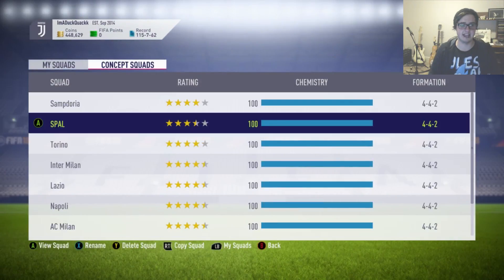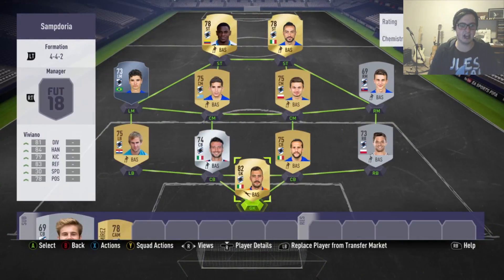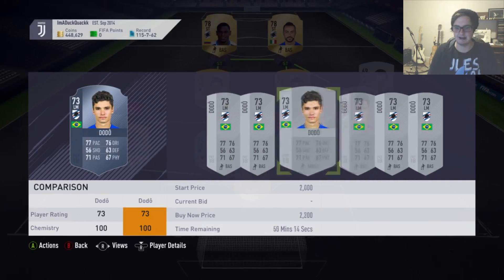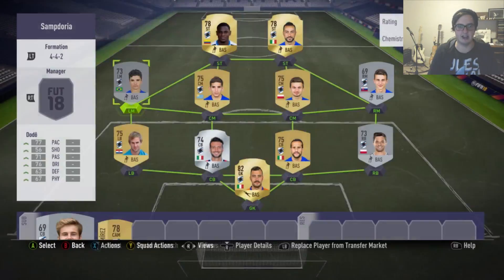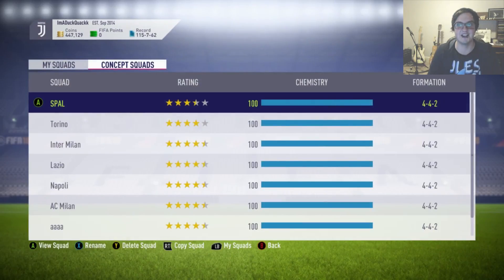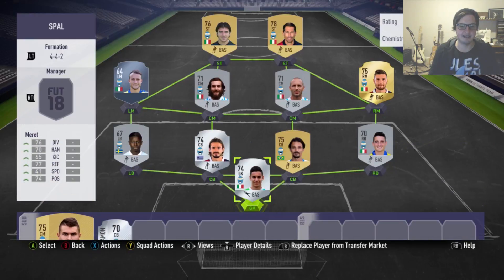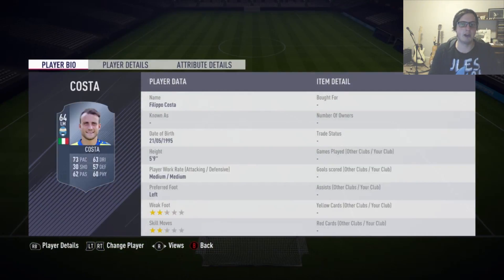Let me jump onto the concept squads here — I've almost finished most of them. This left-mid is the last one I need for Sampdoria, but he is about 3,000 coins. He was about 2,500 all day, so I'm happy to pick that guy up for 1,500 — and that completes that one, which is pretty nice. When doing this, you do start to remember which ones were the expensive ones, and when you see them on the market for a cheaper price, you know it's a good deal.